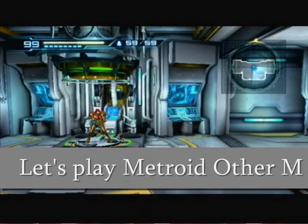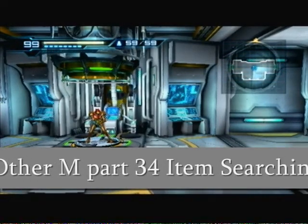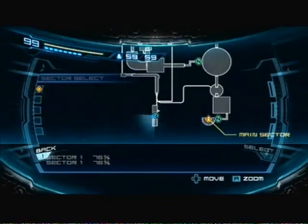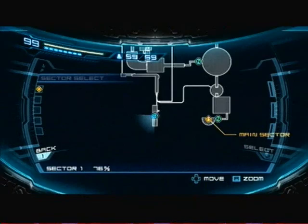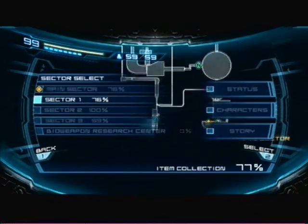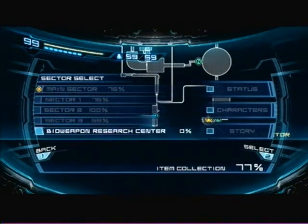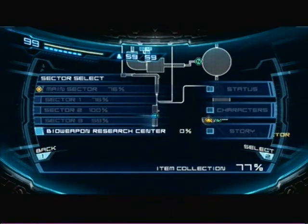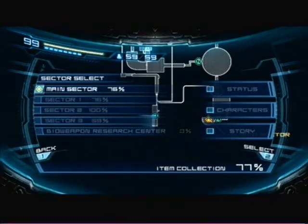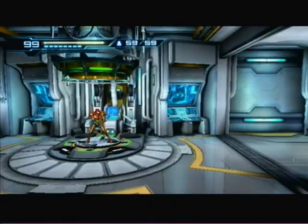Good afternoon everybody. This is Suffolk's 84 with Tusus, Part 34 of Metroid Other M, and we're still doing item searching. What we're going to do is first clear all the items in Sector 1, then go to the Bio Weapon Research to get all the items, then take out Sector 3, then take out the main sector. Hopefully this shouldn't take long.